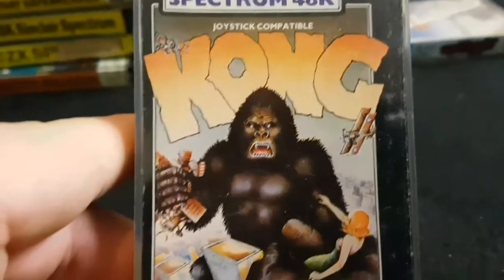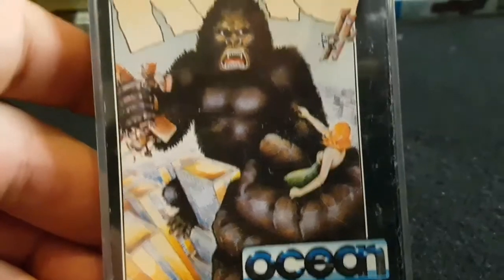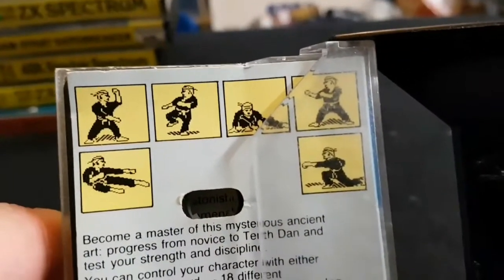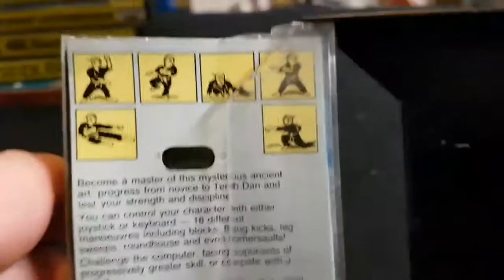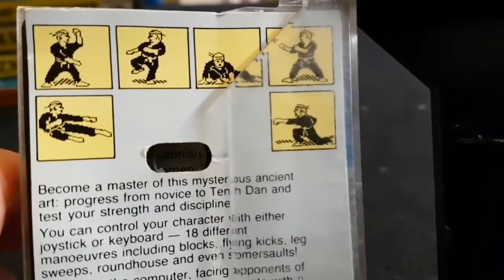Then you've got Kong — I don't really remember too much about this, but it's another one of these nice Ocean boxes. Next one is Way of the Exploding Fist. Looking at this, it's got to be a prequel to IK Plus — those are the characters from IK Plus. So you have Way of the Exploding Fist, and then I think you had International Karate and International Karate Plus. Leave something in the comments if you know better than me.